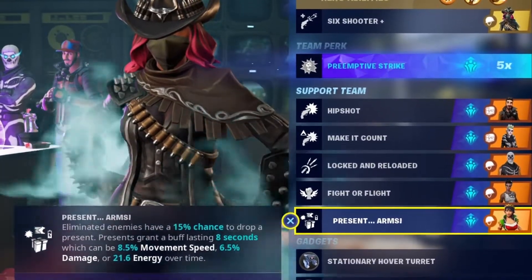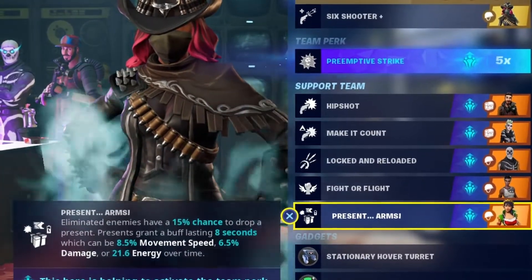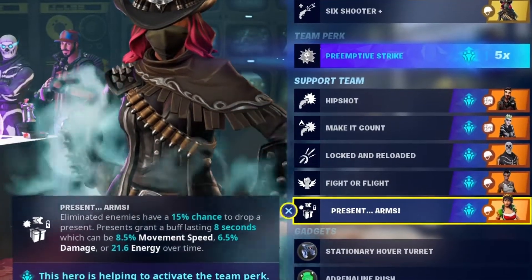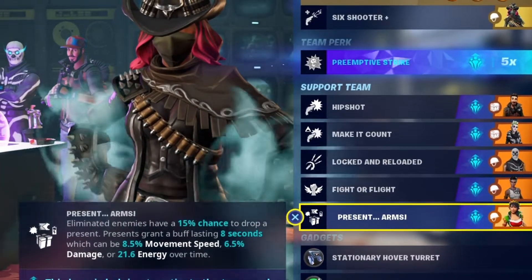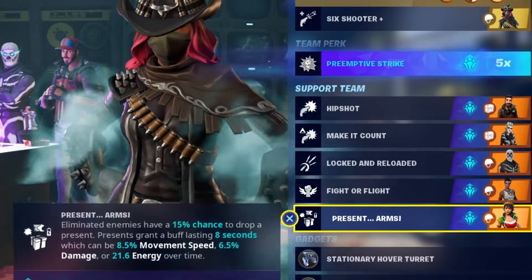What the presents do: they last 8 seconds and they're one of three things - either a movement speed buff, a damage buff, or an energy buff. Hopefully we get the damage buff quite a lot. Before we take this into a mission, do make sure you're a subscriber and you've commented in this video to enter the giveaway we're running at the end of the month. Details are in the description. Let's get into the mission.